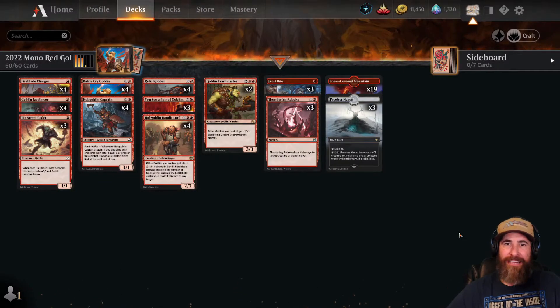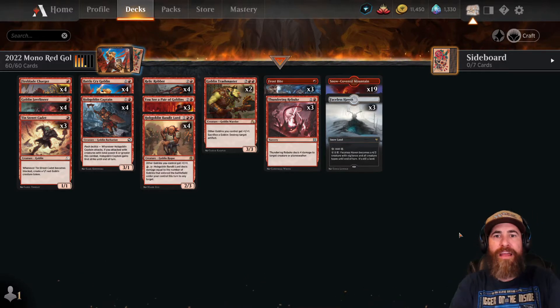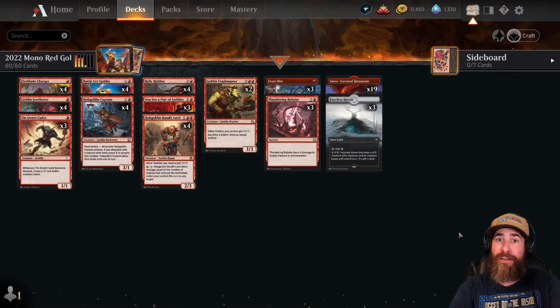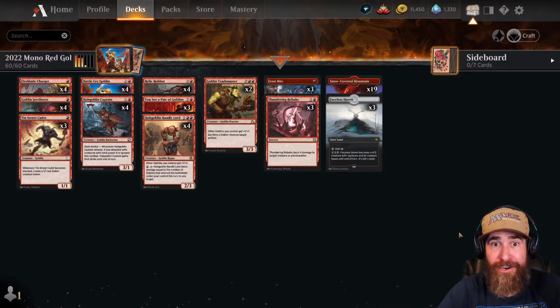Hello YouTube and welcome back to Brewing with Magic. We've done mono green aggro, we did mono white aggro, and now I gotta bring you mono red aggro — especially when I'm sitting at a 71% win rate on the ladder.